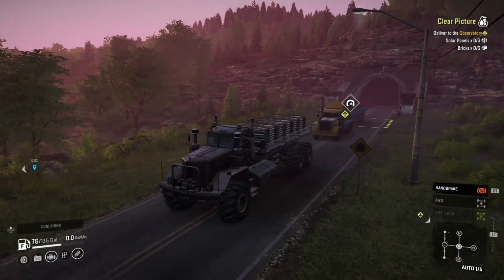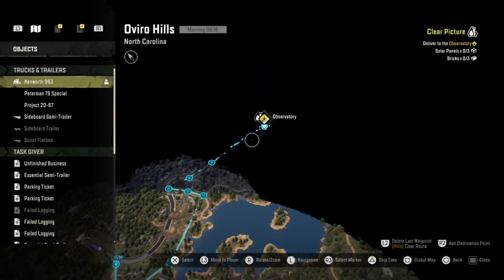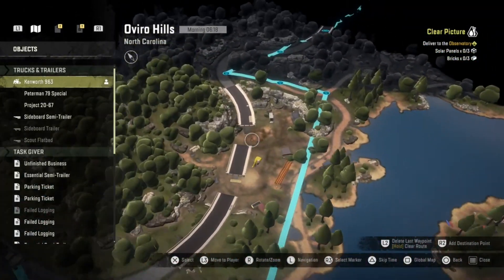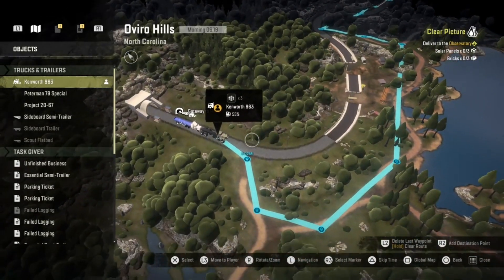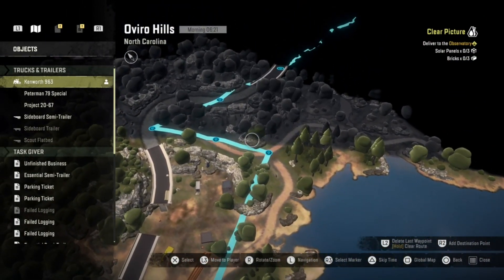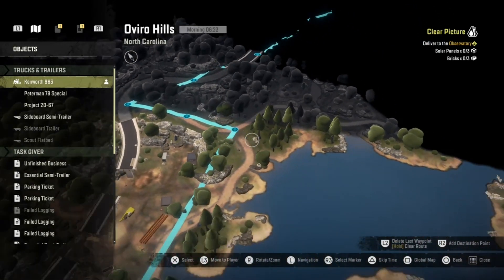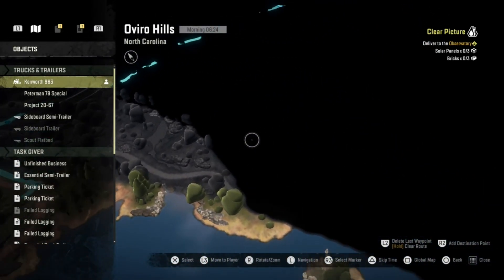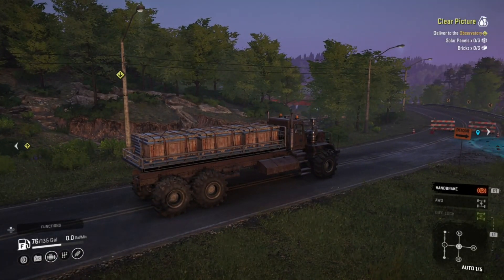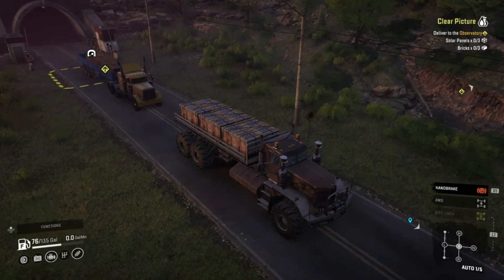Alright, we're in Oviro Hills now. We're going to head on over to the observatory. But like I said, my section is blacked out, so this is just going to be a shot in the dark here. It looks like obviously this bridge is broken. Hopefully that's the last spot it's broken because we can easily cut around it going this way, and then get back up to the road and then head that way, hopefully. We might have to go this way. I'm going to send the Kenworth out on a scouting mission. I'll be back with you in a second in the Peterbilt to go deliver the last bit of goods.